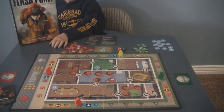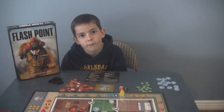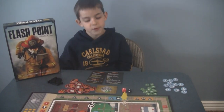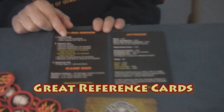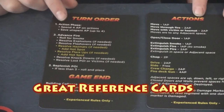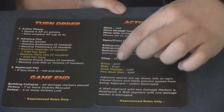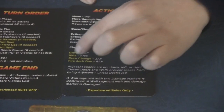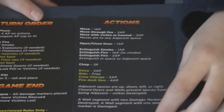It's set up for four players. What do you do on your turn? You do your actions — it says it right here. These are the actions you can choose from; these are the advanced rules. Those are all the things you can do on your turn, and then after your actions you roll for fire.